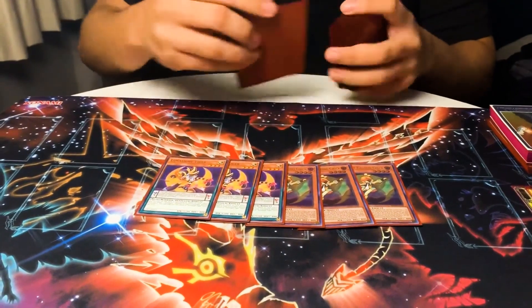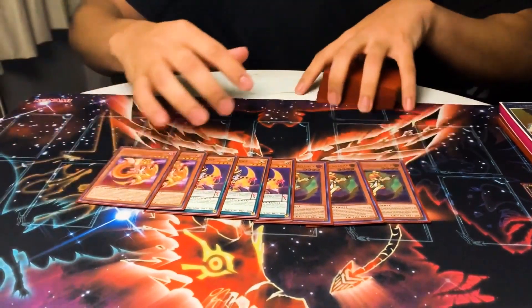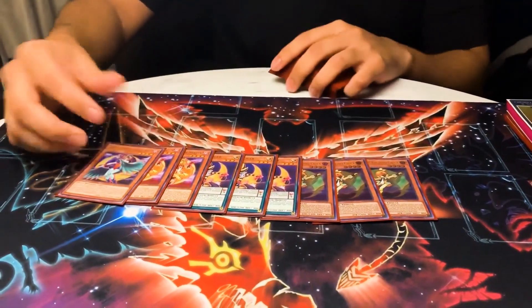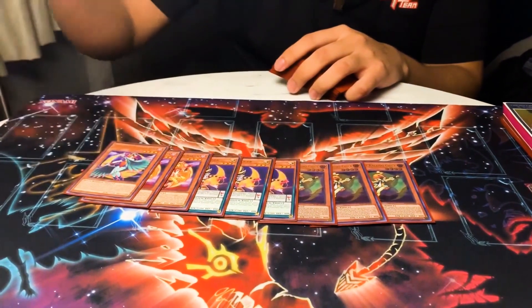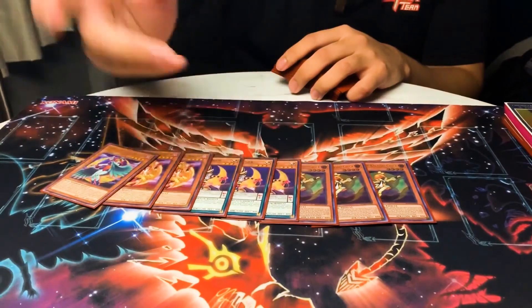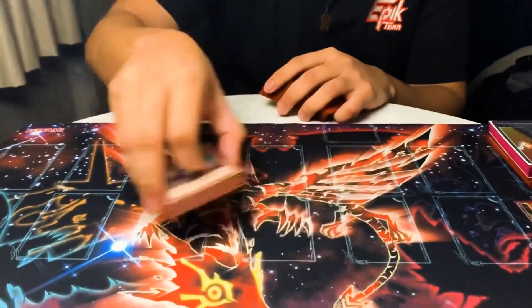Three Tiger Reborn, which is pretty good. Two Yellow Marm and one Emerald Bird — pretty much all the ones you need. Once you get to one of each, you're set. They recycle each other and you basically get three free summons every turn.